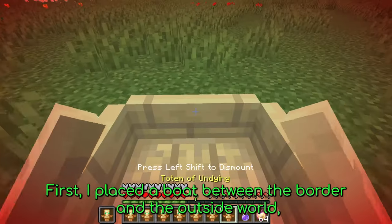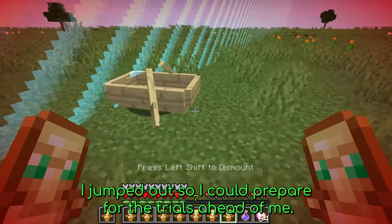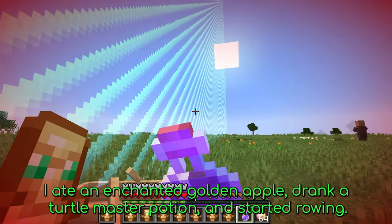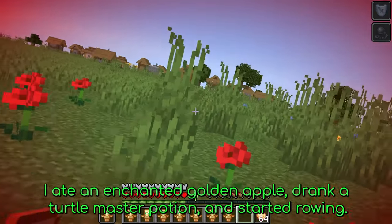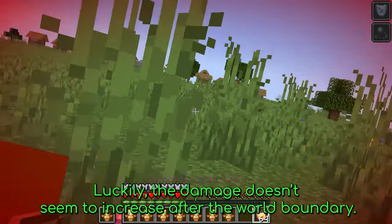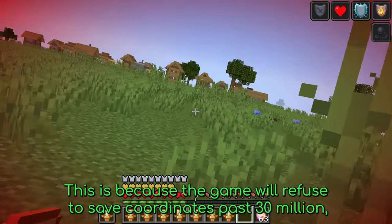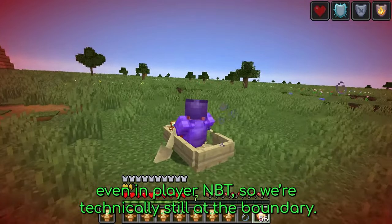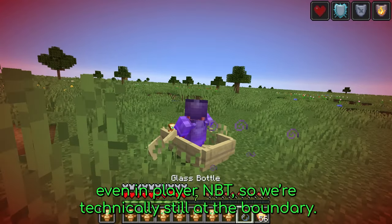First I placed a boat between the border and the outside world and started rowing. I jumped out so I could prepare for the trials ahead — I ate an enchanted golden apple, drank a turtle master potion, and started rowing. Luckily the damage doesn't seem to increase after the world boundary. This is because the game will refuse to save coordinates past 30 million, even in player NBT, so we're technically still at the boundary.